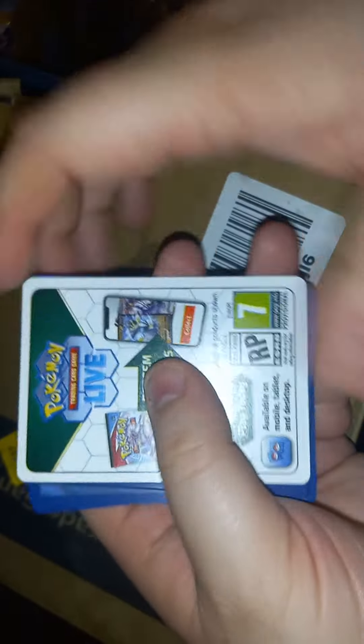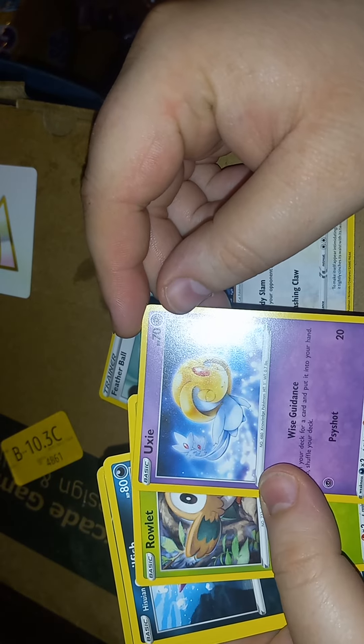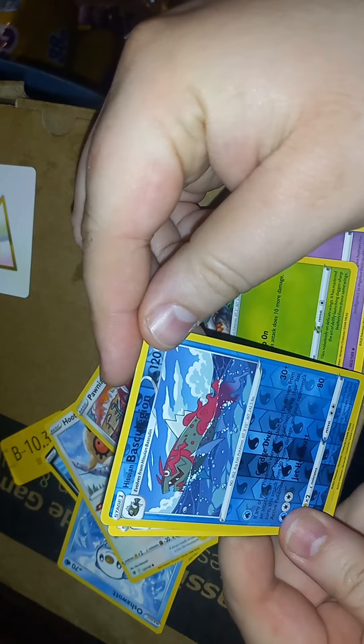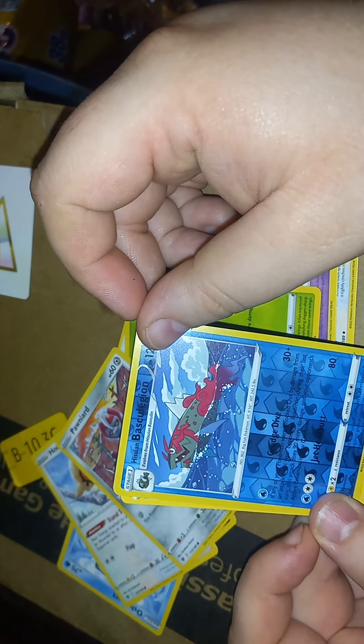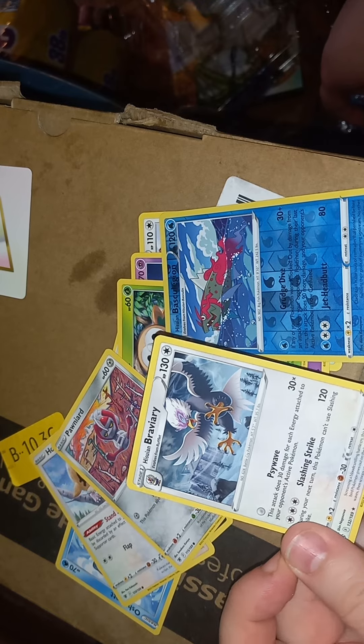Well, it's time for the last one — Astral Radiance. Come on, V or V-Star — one, two, three. Well, I did ask for a V-Star, so there's your V-Star right there! Purugly, Featherbow — I don't know what Uxie is — Rowlet, Hisuian Qwilfish, Hoothoot, Pangoro — oh really — Hisuian Basculegion and a Hisuian Braviary. Non-holographic rare.